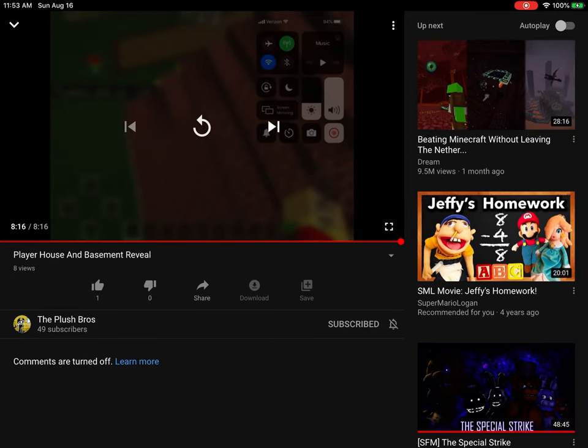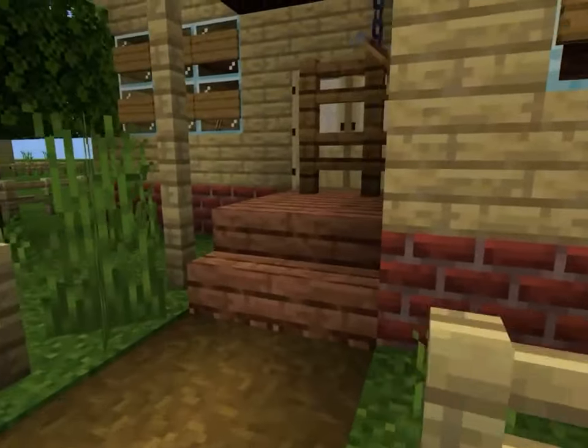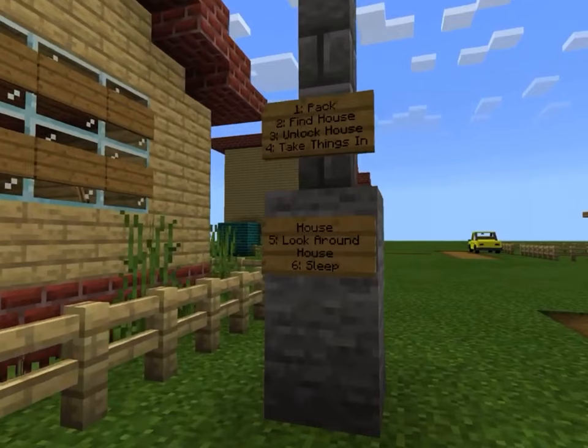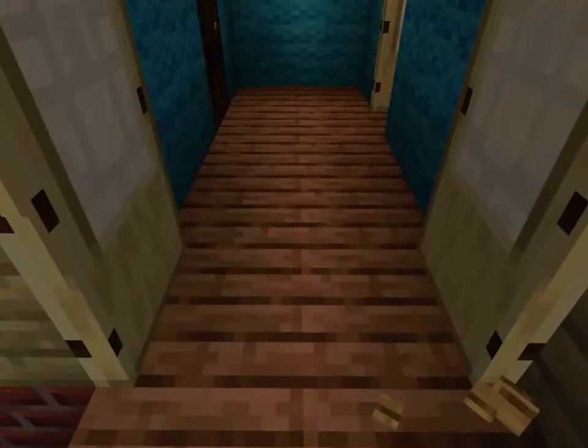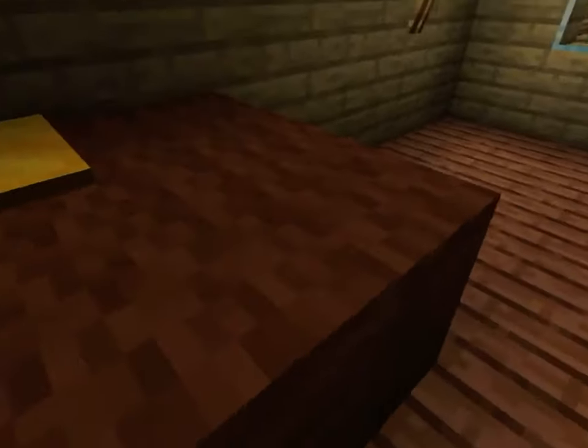Now we're reacting to the Hello Neighbor custom map Alpha 2 trailer. The graphics look better. The steps are: step one — resource pack; step two — find the house; step three — unlock the house; step four — take things in; step five — look around; step six — sleep. We're breaking in. It looks the same — oh wait, it's not the same house, he changed a lot. I like the remodel — probably better than Alpha 1 to be honest.